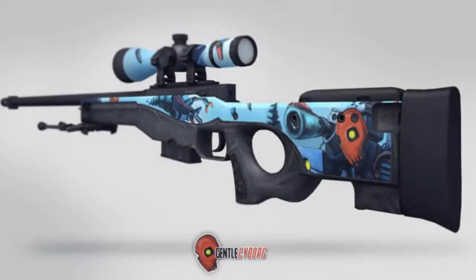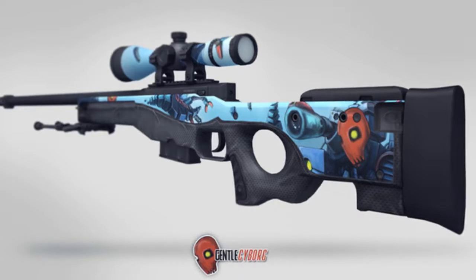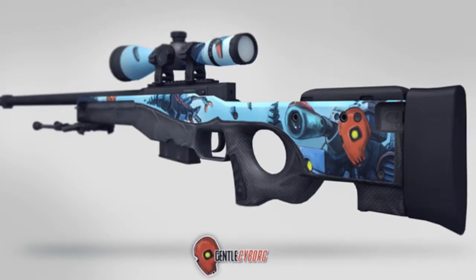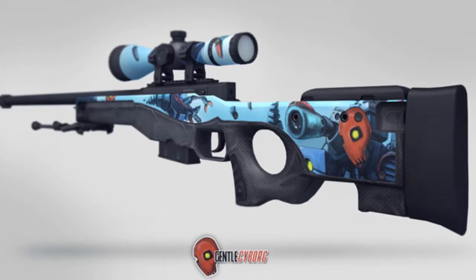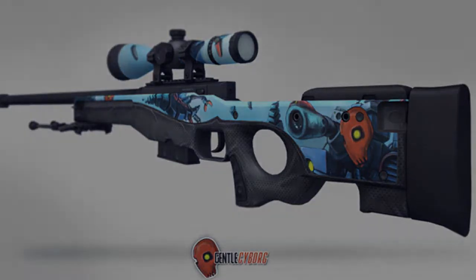Coming in at number 1, we have the AWP Genselborg. You guys cannot say this skin looks bad because it looks so clean. It has the blue color, it has the red, it has every single color — I love the way it looks. Valve, without a doubt, should definitely just implement this into the game. It's just a no-brainer. I would definitely buy this myself. If you guys saw the screenshots on Dust2, it actually blows your mind. If it were factory new, it would look so dope — I honestly feel like I would buy this as soon as it came out.